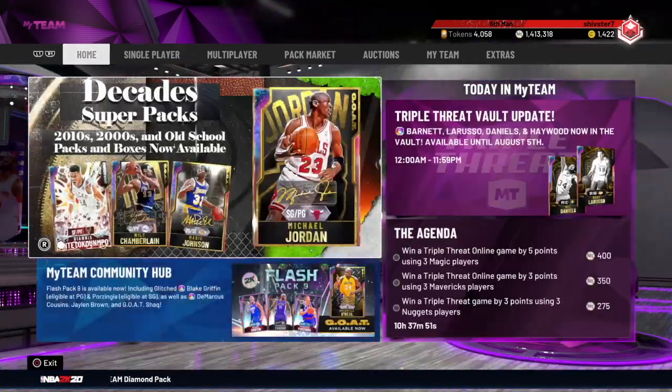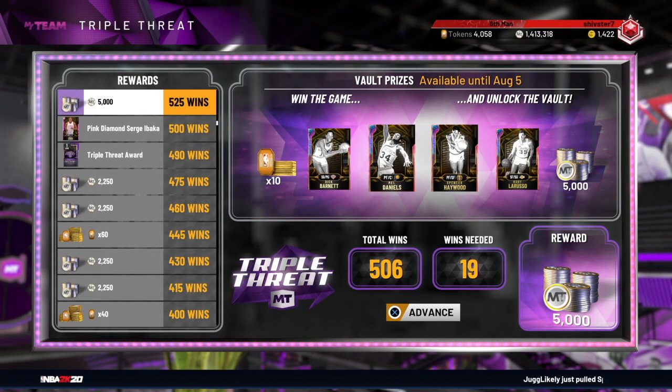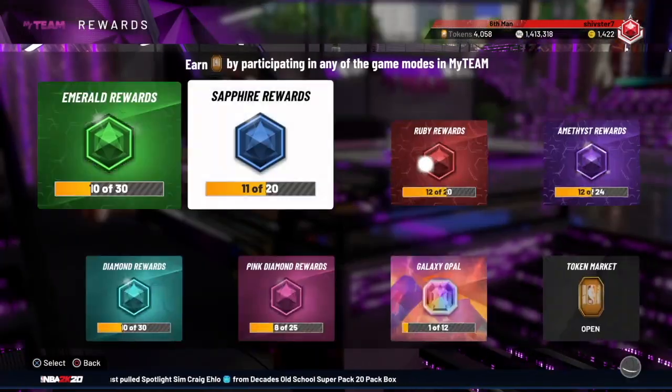First off, we got this Triple Threat Vault update — we just got four different Opals. Some of these Opals are pretty good; that Rudy LaRusso is probably the best one at 5k MT or 10 tokens. You guys can play some Triple Threat Offline to get him, but yeah, going back to this token market update.